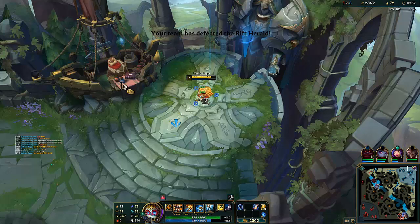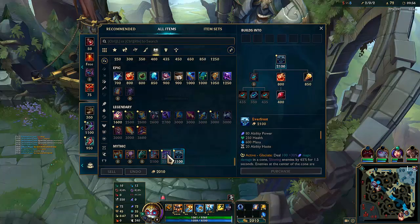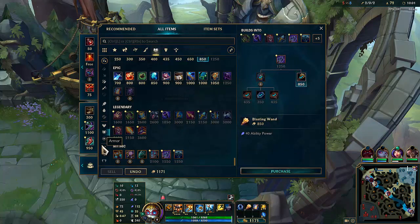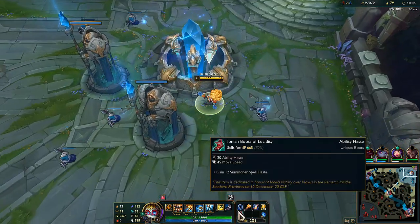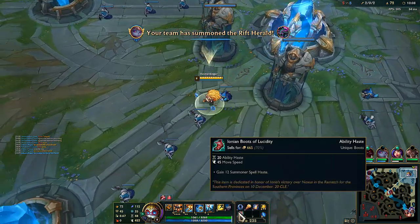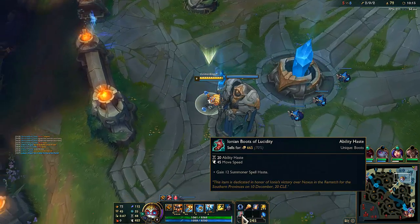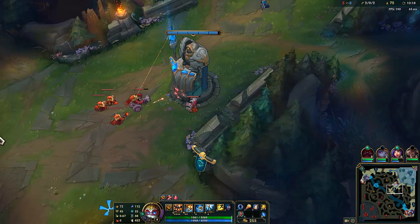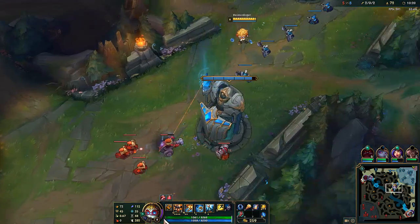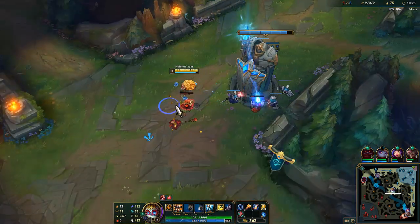I think with how squishy they all are, we're going to go either Everfrost or Luden's Tempest. I like the Everfrost a lot, though. Luden's Tempest gives us a lot of utility. It's only 20 abilities now, funny enough. I know it got nerfed this patch — it's 950 gold instead of 900 gold. So that's a pretty okay hit, nothing too crazy.